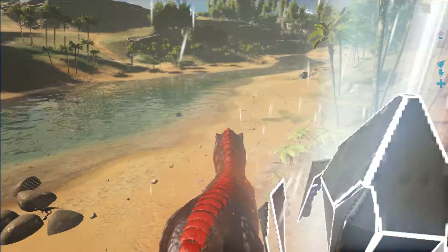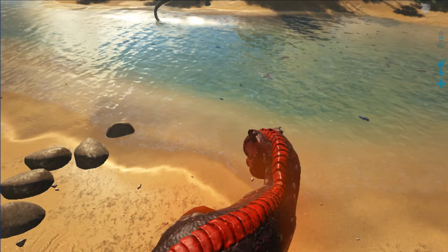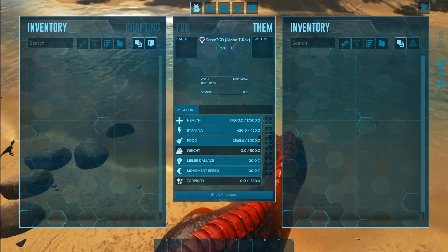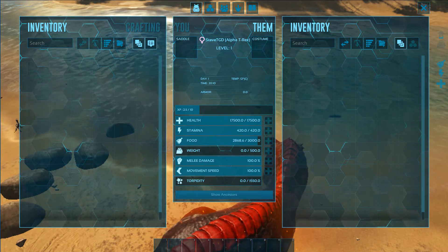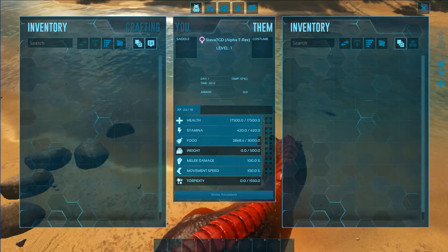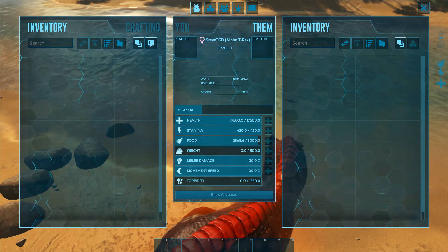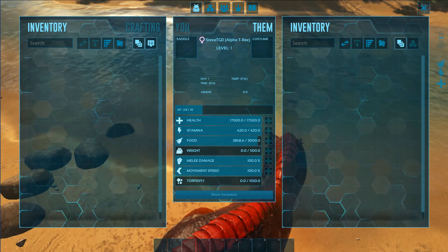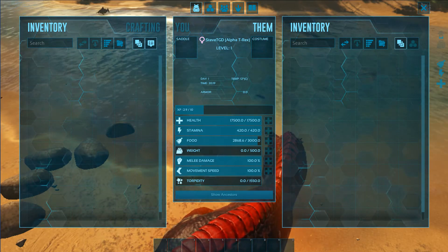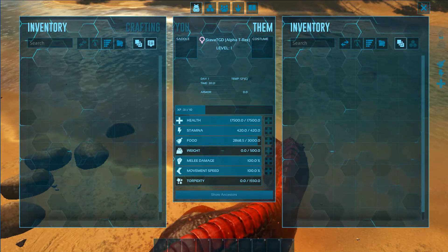This brings back so many memories, guys, of the survival series. But we're not going to care about that. I'm going to check the stats of this guy. Oh my goodness — this guy could take on an alpha, could take on a Giganotosaurus, take on many gigas, because this guy is just overpowered. Look at the health: 17,000 health. Stamina is 420, which is not that good — about as much as a level 30 Pteranodon. So stamina is not that great.